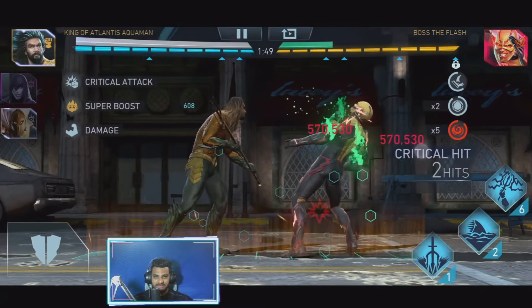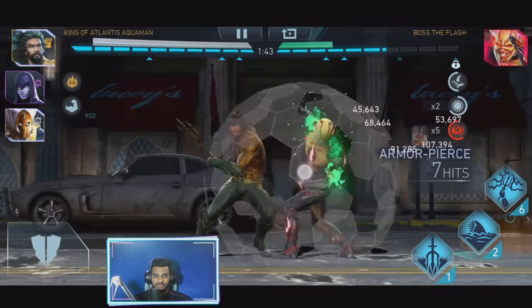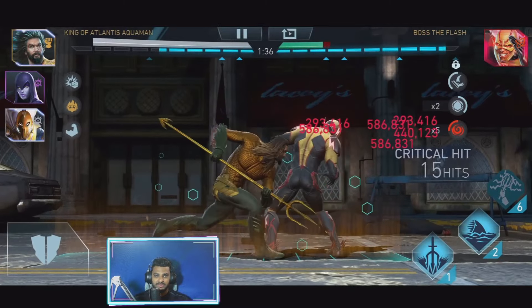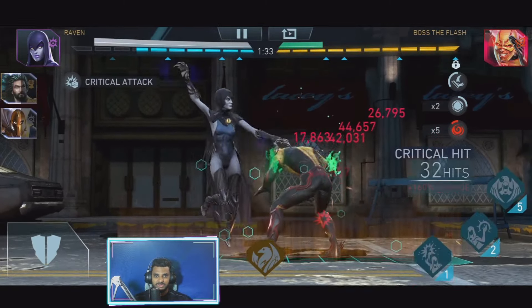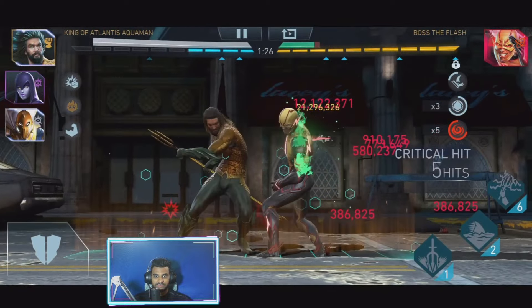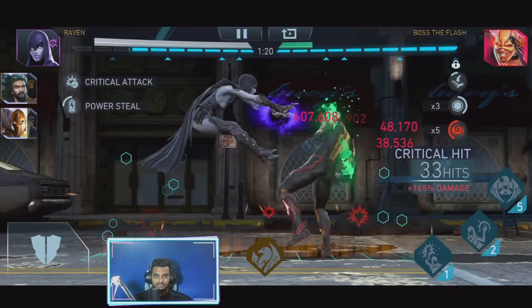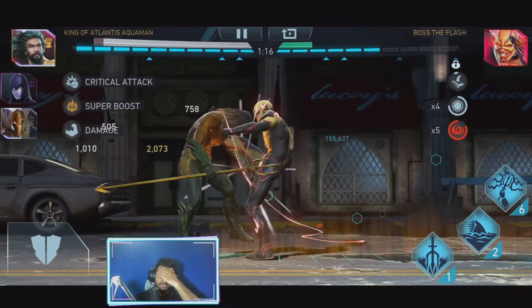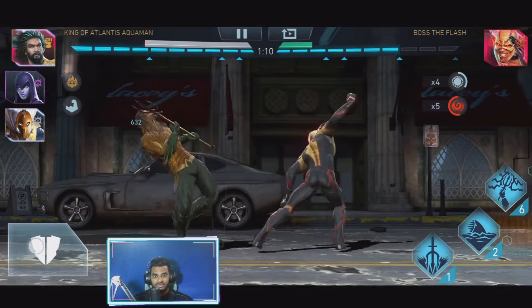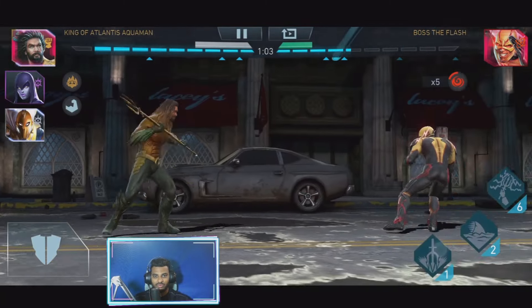His super move is disabled, which means I can still manage to do a few more hits without worrying about the super move. King's super move disables the opponent's super move if you do it for like a minute. I've activated the finger gestures so you know exactly what I'm doing - where I'm tapping, how I'm swiping and stuff like that, which makes it a little easier to understand the gameplay. So every time you try to tag in like that, just make sure that you hold block and let your opponent do one hit at least, otherwise you'll just be standing there and won't be able to do anything.